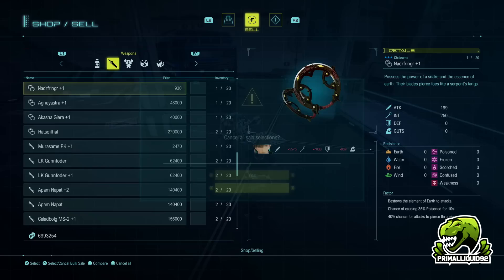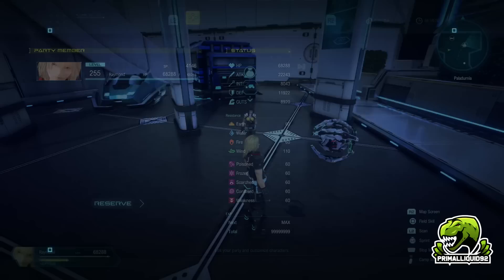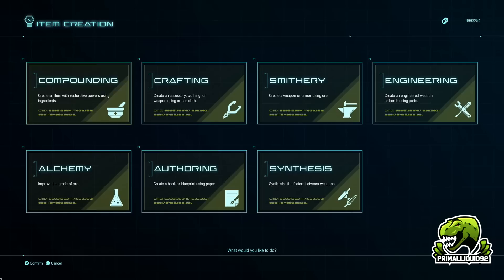I just go through getting rid of all the items with factors I don't want. Once I have those selected I just sell them, then go back, buy a bunch more materials, do more crafting, and eventually I will get all the factors I need — but they will be spread out across multiple different pieces of gear. This is where we are going to use Synthesis.